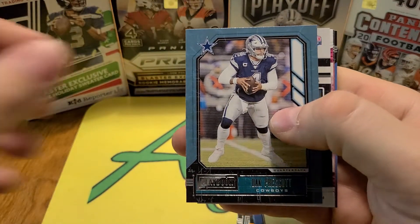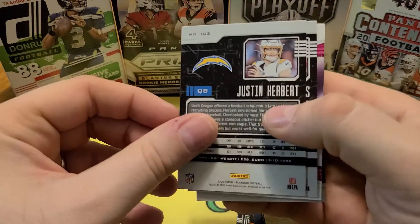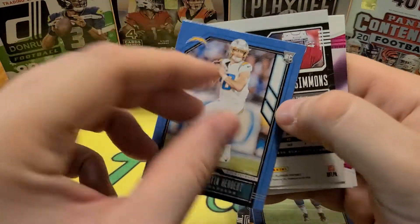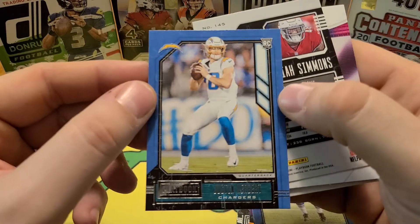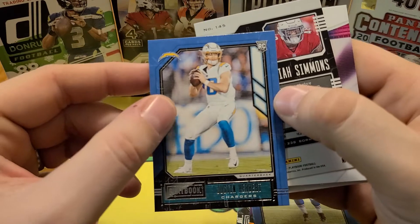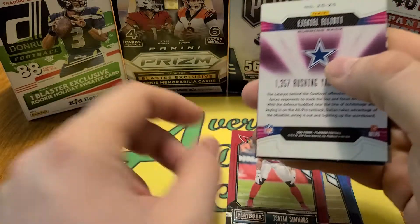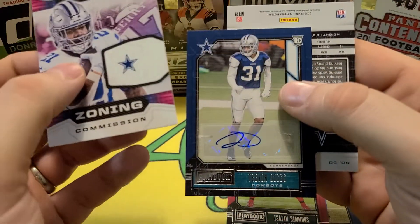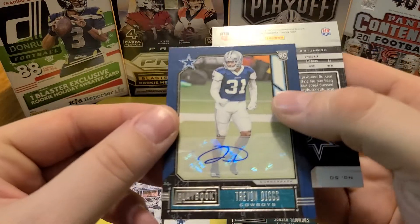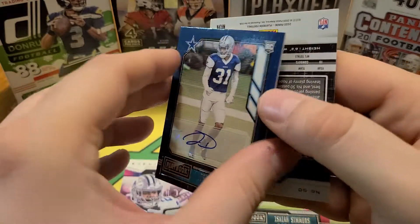I think we got a mem card in here — Dak. I'll save the mem for last. Herbert rookie too — so Tua and Herbert, not numbered but they'll go on the PC, very excited about that. Got Isaiah, and I tried to slow roll the mem — wait, that's not a mem. It's got an autograph! Trevon Diggs rookie autograph — looks like a defensive guy, I think he's from Alabama.